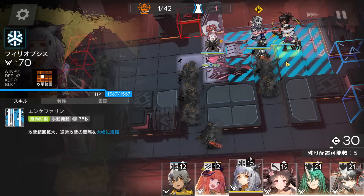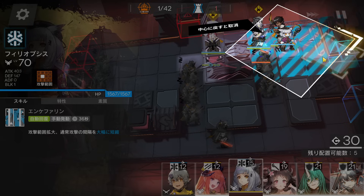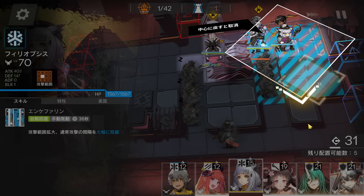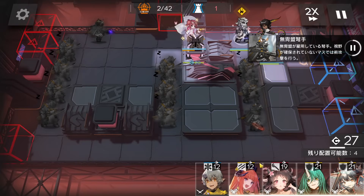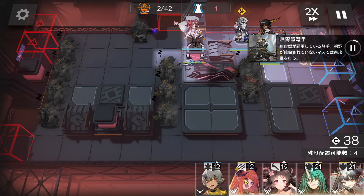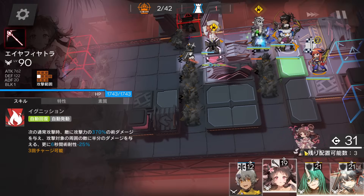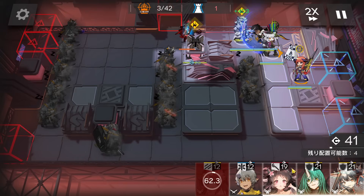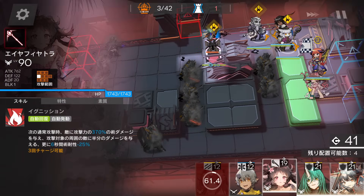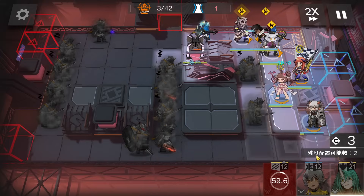Deploy Tilopsis here but facing right side — remember, not bottom side, right side — to get DP. After you light up this tile, deploy Back Pipe here facing bottom side to light up this area. We don't need Back Pipe for DPS here anymore, just for the light. You can retreat the flag vanguard after lighting up here. Then deploy the caster facing bottom side and Sierra facing bottom side as well.